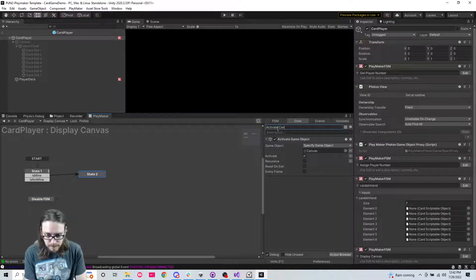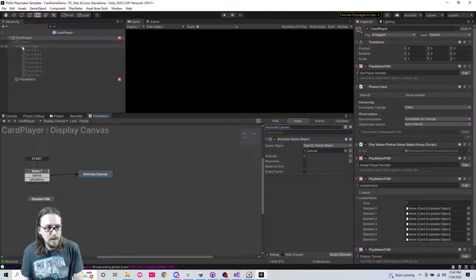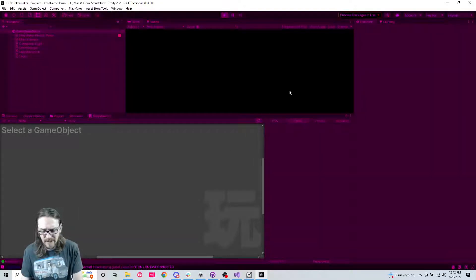The FSM we want to disable is 'display canvas'. Then this state is going to 'activate canvas'. Let's just hit play and make sure it doesn't break anything - I'm sure it won't.